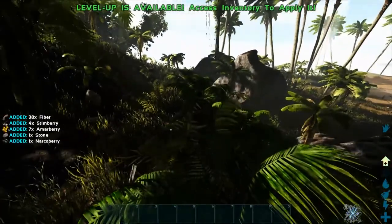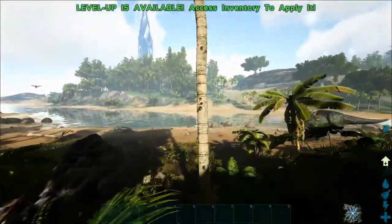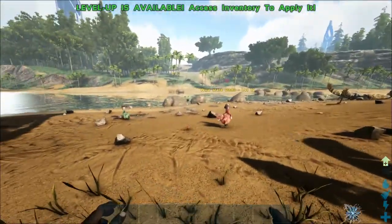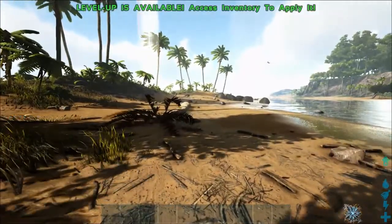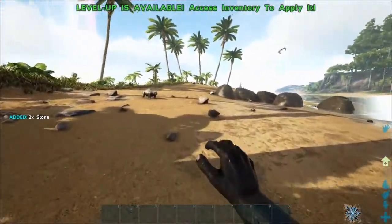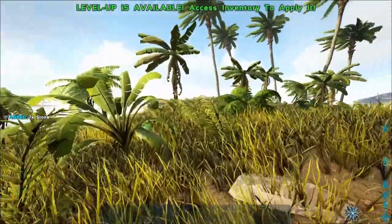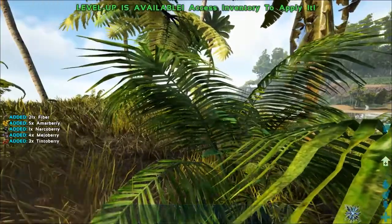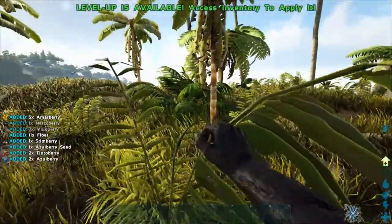I've made some rules for the maps. I'm going to be taking two dinos from each map. One dino I can use once and once only on any map I choose — so if I take a dino and use it on Valgaro, I won't be able to use it on any other map. The other dino I can only use in Extinction. I'm also going to bring a shoulder mount from each map, probably an otter from the Island.